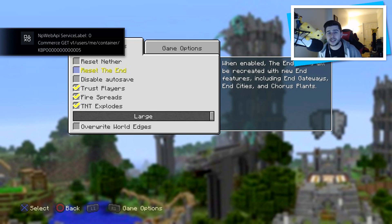Reset the End will be an option in the next big update. It says when enabled the End world will be recreated with new End features including End gateways, cities, and chorus plants. So this means you can actually reset your older worlds to get the newer features, which I think is a great thing from 4J. Something else they've been extremely sneaky about is this — highlighted in the background is the brand new tutorial mode. A new tutorial mode is making its way to Minecraft console versions, and the specific thing you can see is the elytra — the wings — which confirms even more that the elytra will be introduced and that tutorial mode will be changing. I'm really looking forward to a new tutorial mode and curious as to what inspires it.